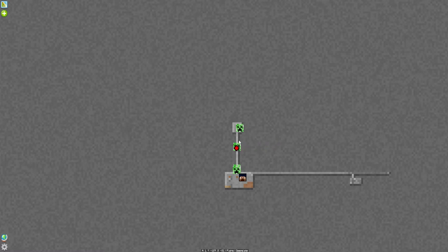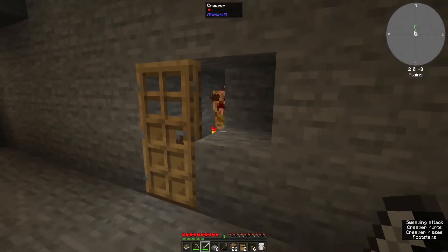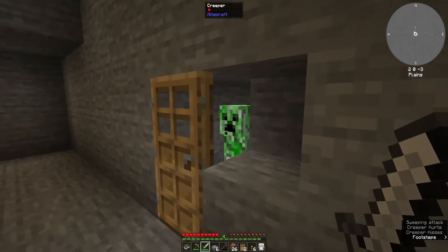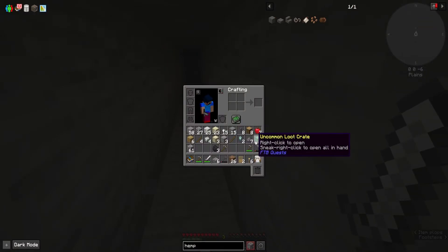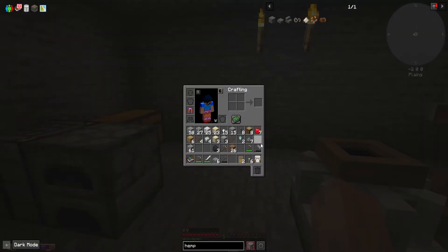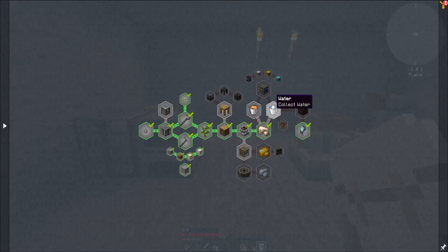Just a bunch of freaking creepers! We just need spiders. We're killing things. What is that? Uncommon loot crate - let us open it. Please give us string. We'll take the leggings. Let's see what we need for water and lava. You can get water by right clicking a cauldron with leaves or sapling.